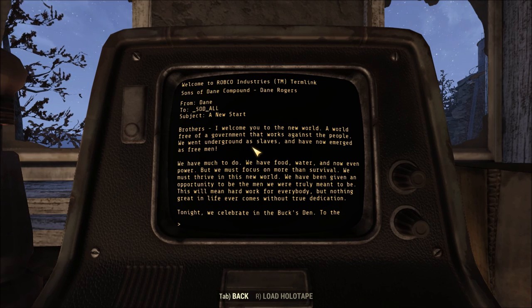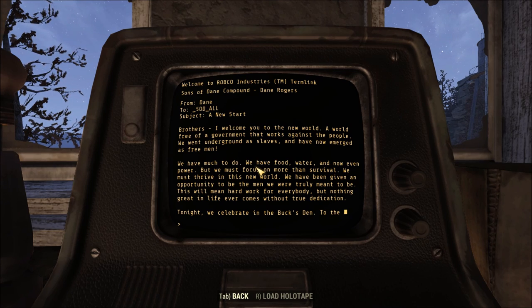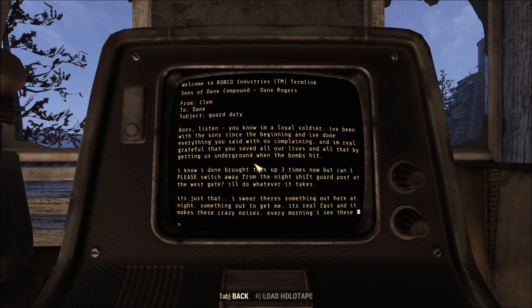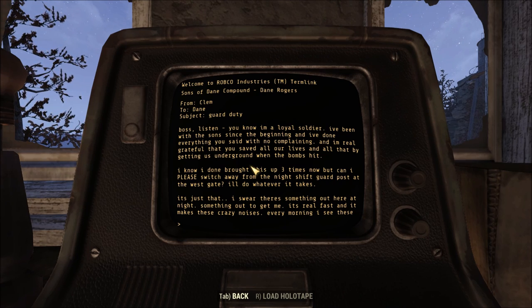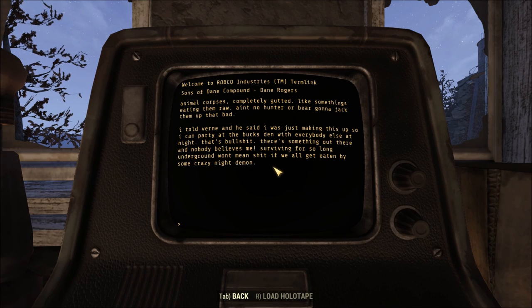Tonight we celebrate at Buck's Den. Guard duty log: 'Boss, you know I'm a loyal soldier. I've been with the Sons since the beginning and done everything you said. I know I've brought this up three times now, but can I please switch away from the night shift guard post at the west gate? I swear there's something out here at night. Something real fast that makes crazy noises. Every morning I see animal corpses completely gutted — like something's eating them raw. There's something out here and nobody believes me. Surviving underground won't mean anything if we all get eaten by some crazy night demon.'